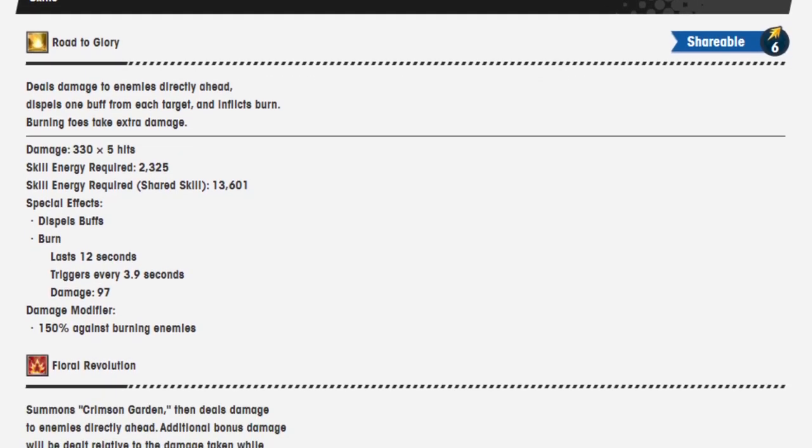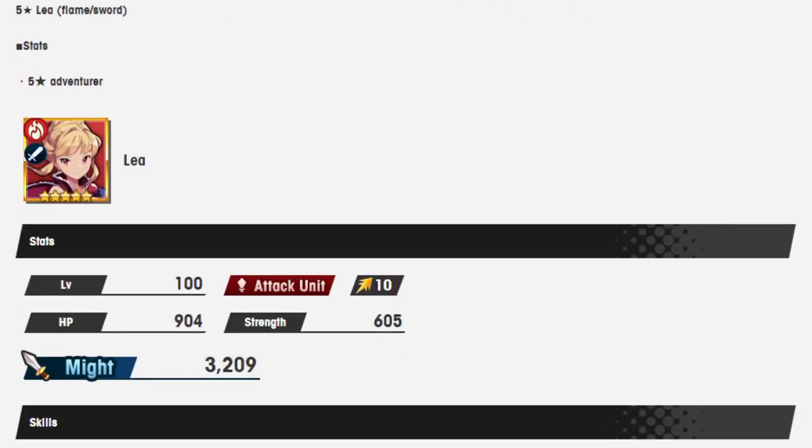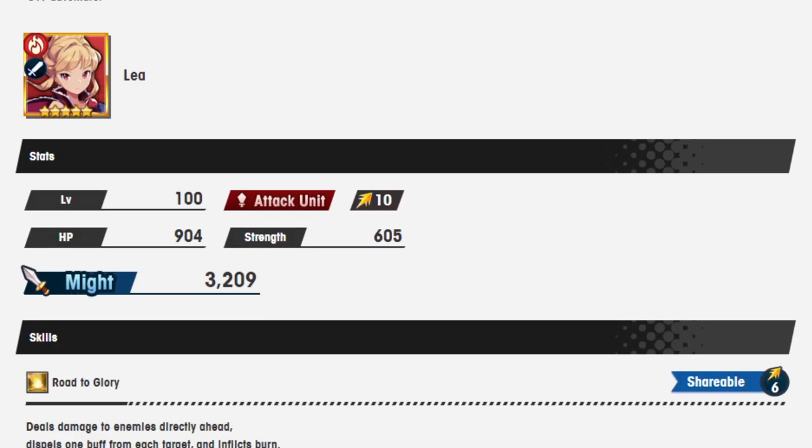So it looks like they gave her a lot of stuff to kind of use, but the problem — which has always been the problem with her from what I understand from people who use her and like her — is that she just doesn't deal any damage. She's very weak. So I don't know if the added stats are going to be enough to push her to the top of some things.